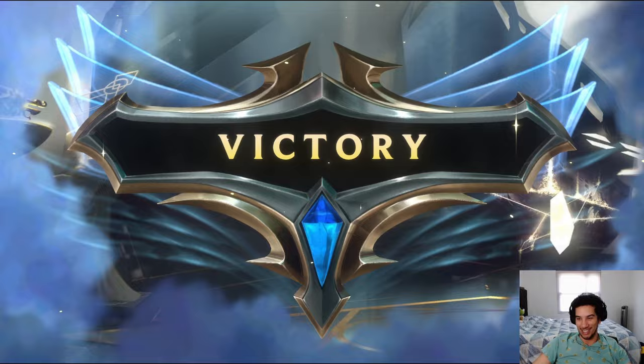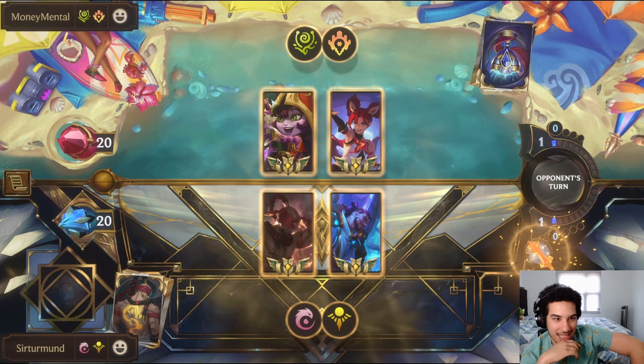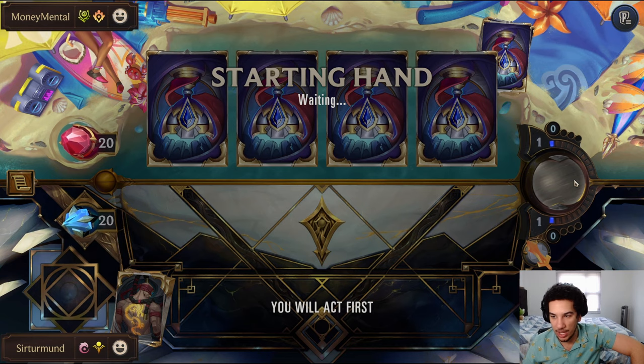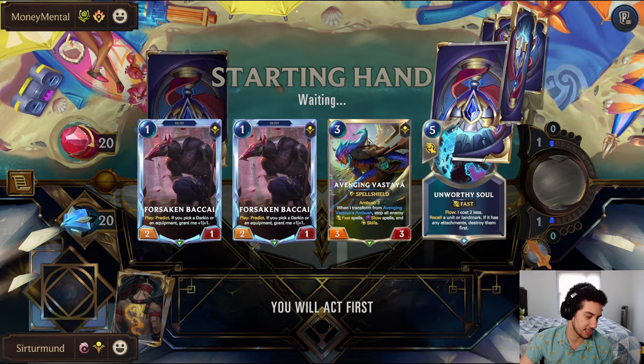In this match-up, we're going against Jhin and Lulu. We don't have a lot of blockers. I'm going to throw the Bhagavan away because I'm desperately looking for a one-drop. There we go — one-drop. And we have the two-drops. So we can have this one-drop and go like this.